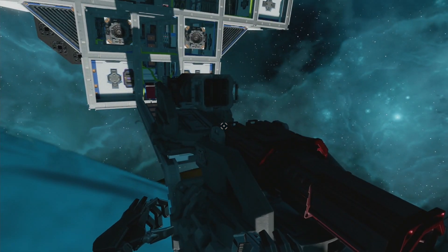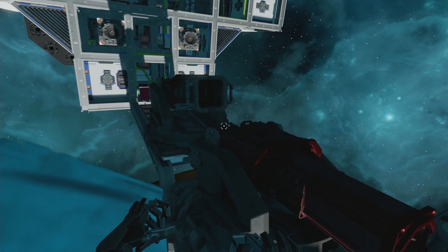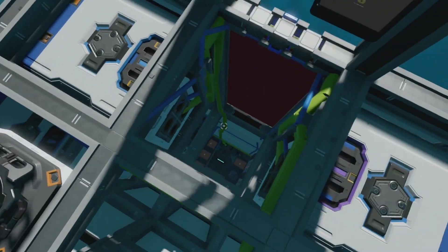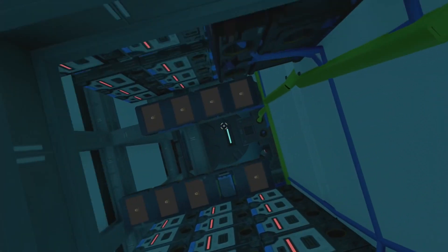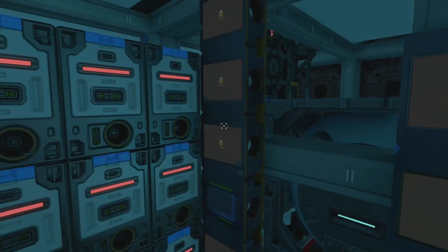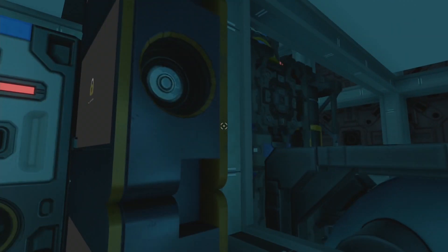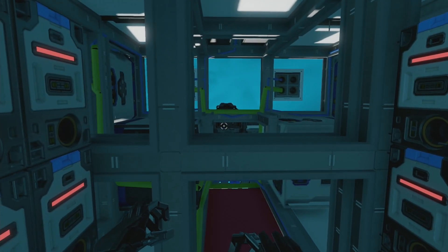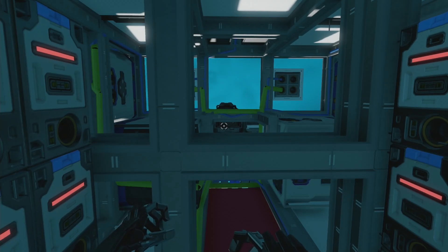All ships are located inside the hiding room. Feel free to use them. Good luck everyone, come back home. Looks good.